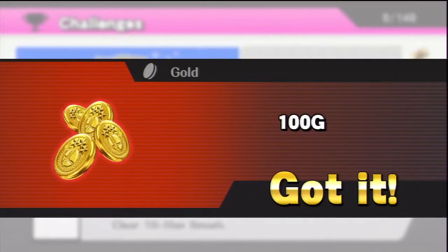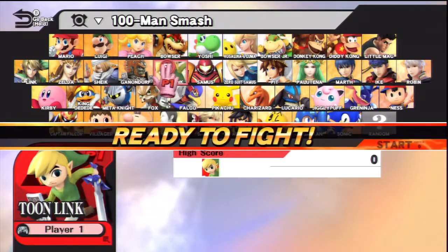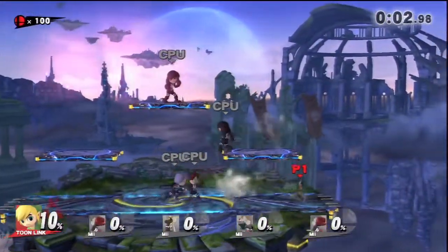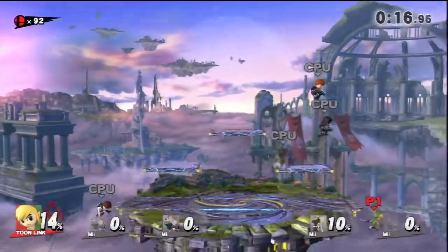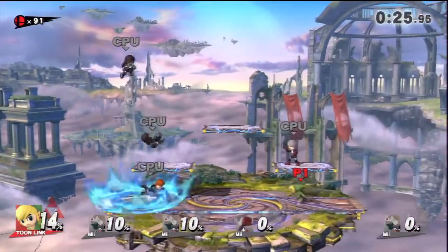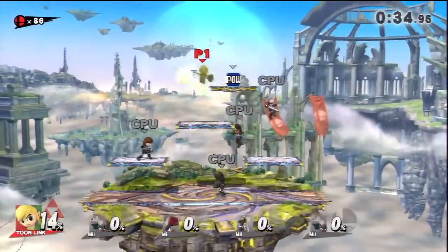We got 100 gold for clearing 10-Man Smash — that was a challenge on the challenge board. Now we're going to go on to 100-Man Smash, and we're actually going to use a main of mine: Toon Link. Toon Link is essentially Link, but he's tiny and a lot faster. The biggest weakness compared to Link is that because Toon Link is small, he's easy to knock back. If you push up-B for his recovery, it's a spin attack — a very devastating attack. If you want to clear 100-Man Smash really fast, I suggest using that spin attack.